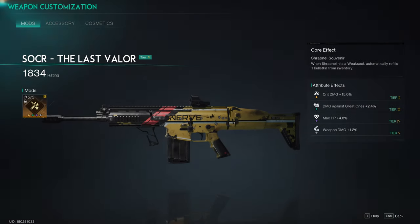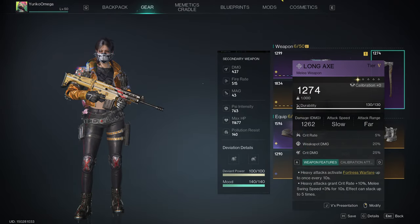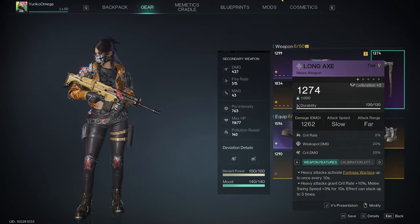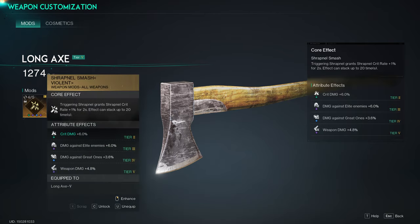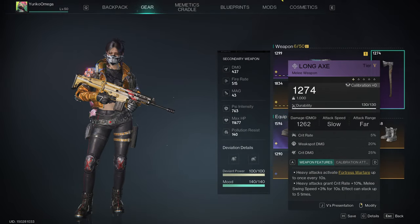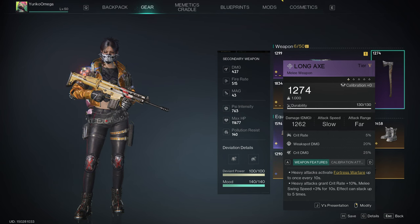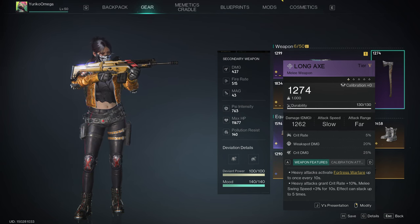For the Last Valor I'm running Shrapnel Souvenir Violent. For my melee weapon this will give me Fortress Warfare, which is awesome. I don't think the mods matter for melee weapons because they only really work if they're in hand — I could be corrected on this, but mods don't matter on that. It's just for the Fortress Warfare.